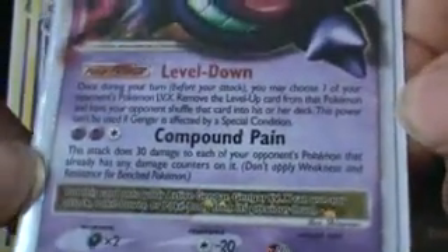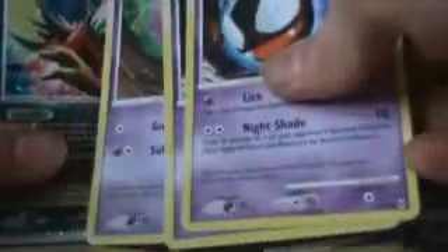Then, this Gengar Level X — obviously Fates Intertwined Level Down, so you can get your opponent's Pokemon from Level X back to regular. Then, two Gengar from the Arceus set, a Haunter from Triumphant, and three Gastly from Arceus.